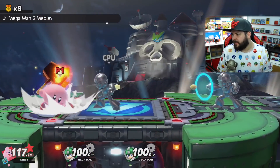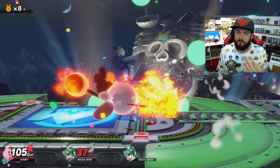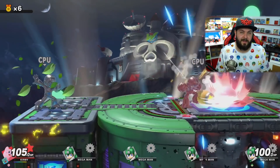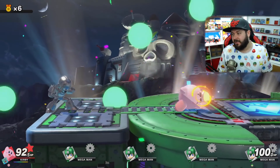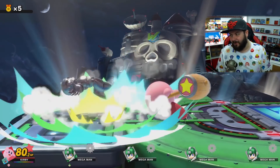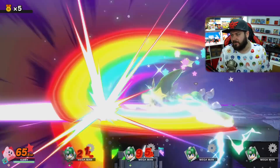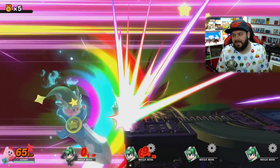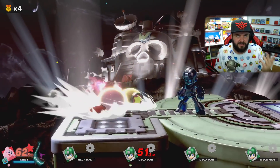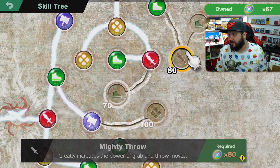Some of these as I mentioned are super situational, like Metal Killer. The Dr. Wily fight — if you've already experienced it, it's pretty challenging. I believe you go up against six Metal Mega Man and then a Dr. Mario in a stamina battle, two of the Metal Mega Mans at a time. Metal Killer is super useful for that one, and you may also want to combine it with a spirit. Having it active is always nice because it negates how overpowered metal is and you can actually make them launch before ridiculous percentages of damage.